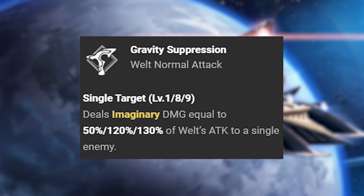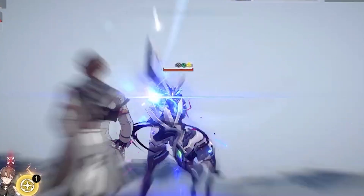Welt's skills. His normal attack, Gravity Suppression, is a single target attack that deals imaginary damage equal to a percentage of Welt's attack to a single enemy.